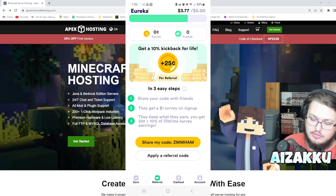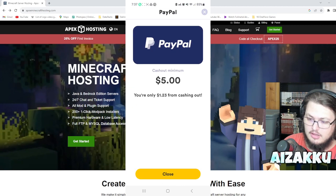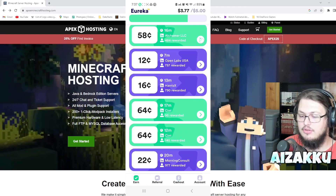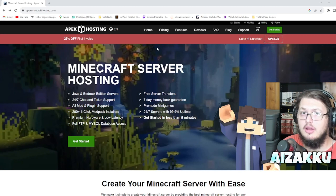Once you hit the $5.00 threshold, cash out via PayPal and use that money toward your monthly server. This is an easy way to earn a couple of dollars to cover a server with friends. Surveys do take time, but Eureka has bonus earnings days with 25% more, daily polls, and other earning methods. If your friends also download the app, you can all grind surveys together to fund the server.